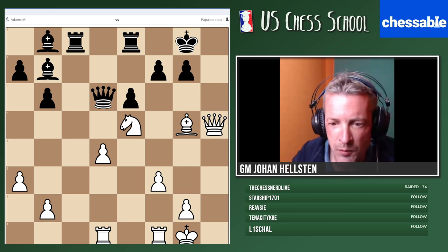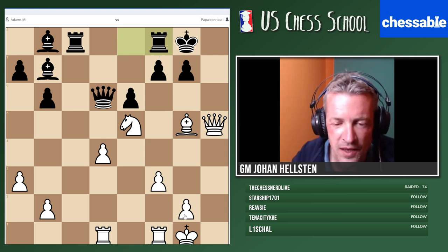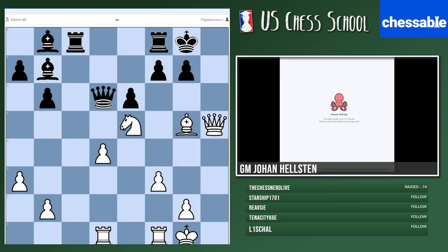Papayevano played the move rook f8, defending the pawn on f7. Your mission here is to see how Michael Adams continued. You get one minute for this.